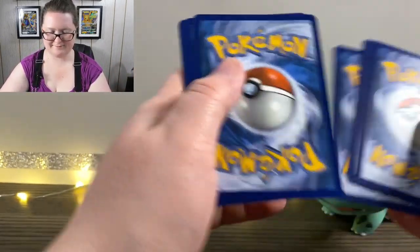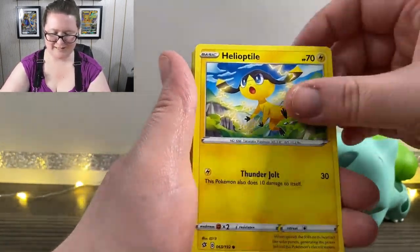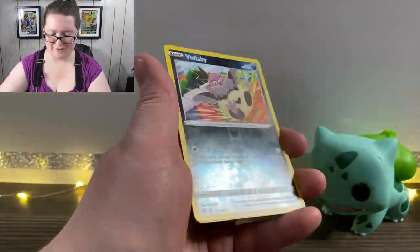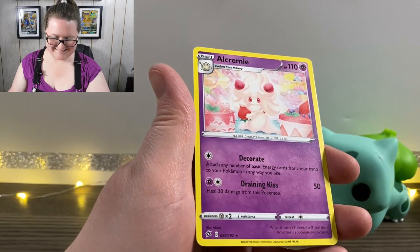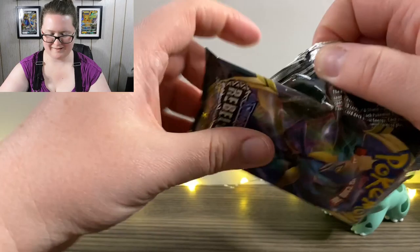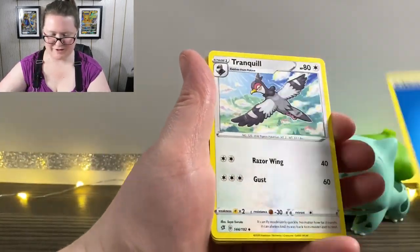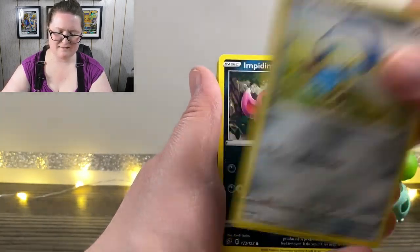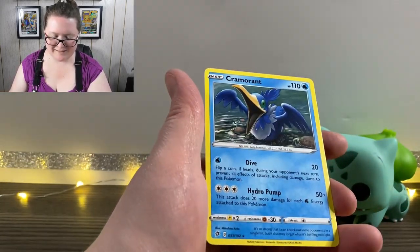Here's the next pack. We have our online code. We've got our Energy card, another Doublade, a Lombre, Hattrem, Helioptile, Voltorb, Sandygast, a Vulpix, Koffing, another Reverse Holographic Vullaby, and an Alcremie — all creamy and so cute with its little strawberries. I just want to eat it, I love strawberries so much. Here's our next pack. Got our Energy, another Tranquill, Sonia, Pelipper, Natu, Honedge, Impidimp, Magmar, Electabuzz, a Reverse Holographic Milcery, and last but not least, a Cramorant.